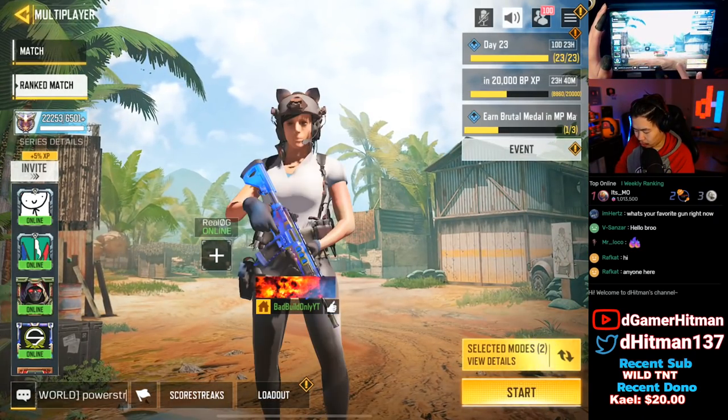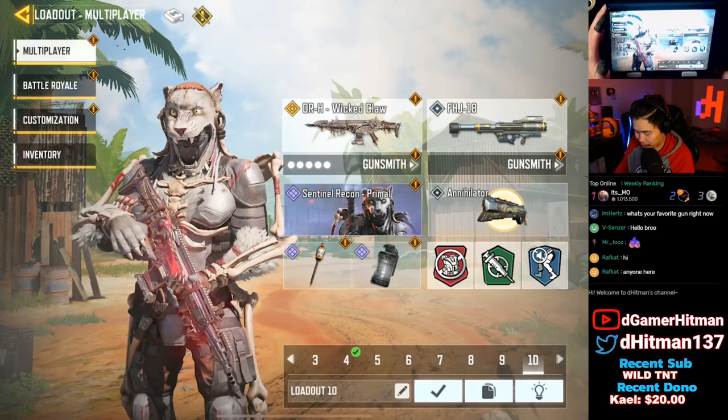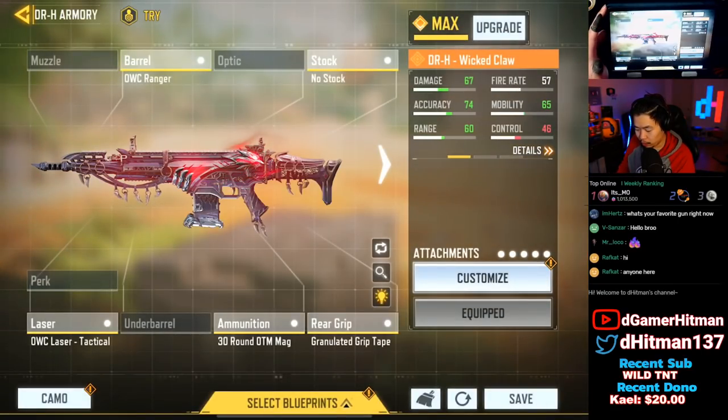Let me show you guys the build and we're going to end the video. The build is similar to what I've been trying out recently - OWC Ranger, no stock, granulated, 30 round OTM tactical. The base build is actually pretty good. That's it for today - hopefully you guys enjoyed the video. If you did, like, share and subscribe. Let me know in the comments what you think about the lucky draw and the 30 round OTM mag. I don't think the 30 round mag is worth it. The gun looks really cool, the kill effect is like a slash which is kind of cool, and the character skin is very nice. Let me know what you guys think - I'm out, see you next time!